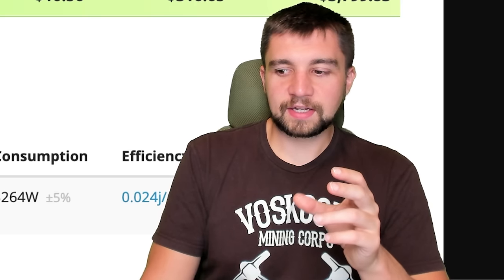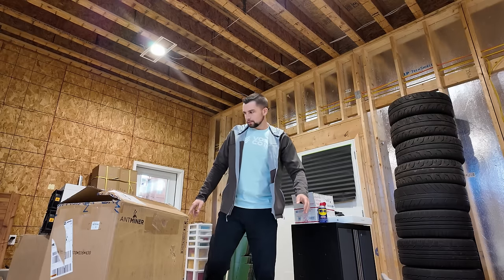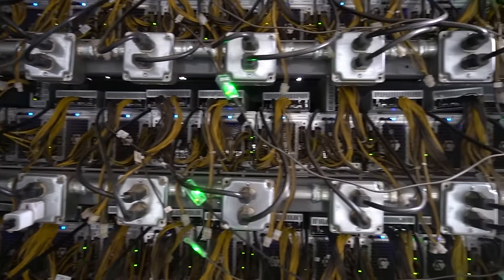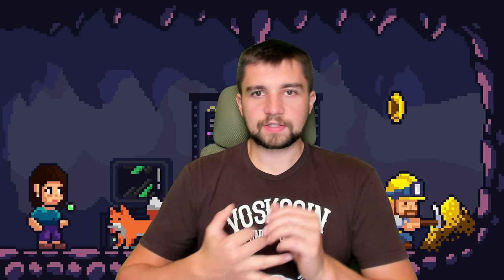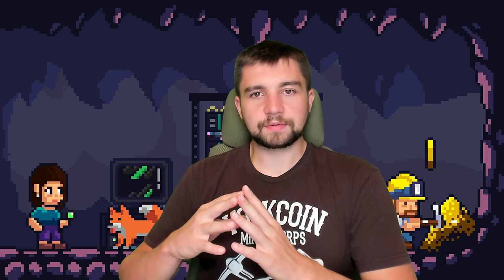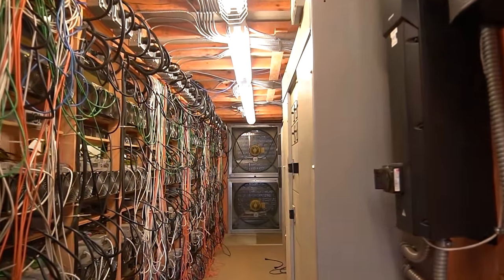Most buyers of this miner will be someone buying one rig as a hobby, as well as major mining farms with very cheap electricity rates. I'm discussing this at a relatively high rate for Bitcoin mining — 10 cents per kilowatt hour. Bitcoin mining farms operate at 2, 3, 5, 7, or 8 cents per kilowatt hour. Obviously, the less you pay the electric company, the more Bitcoin ends up in your pocket. I'm working towards getting a lower rate and deploying solar panels.